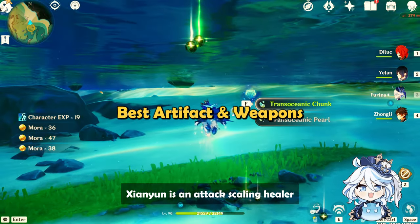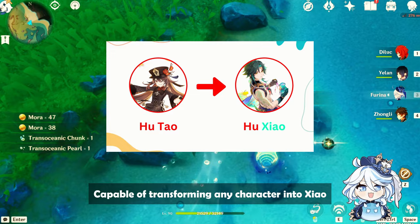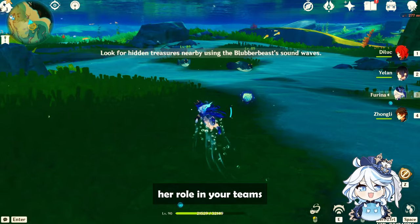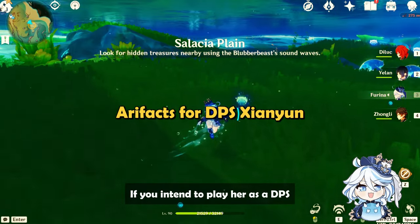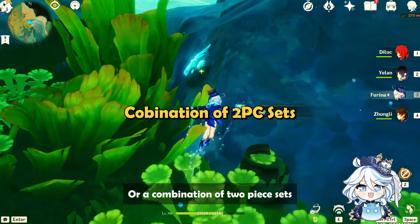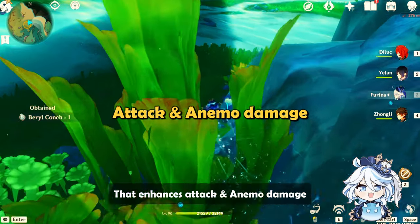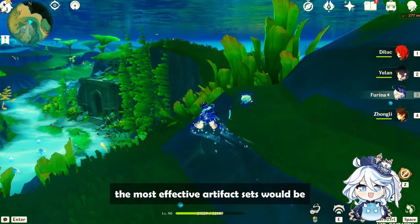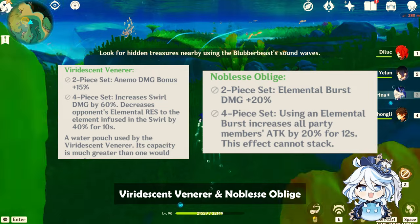Sienyun is an attack-scaling healer, capable of transforming any character into Xiao. Her choice of artifacts depends on her role in your team. If you intend to play her as a DPS, you can use the 4-piece Desert Pavilion Chronicle Set, or a combination of 2-piece sets that enhance attack and Anemo damage. If you want to play her as support, the most effective artifact sets would be Viridescent Venerer and Noblesse Oblige.